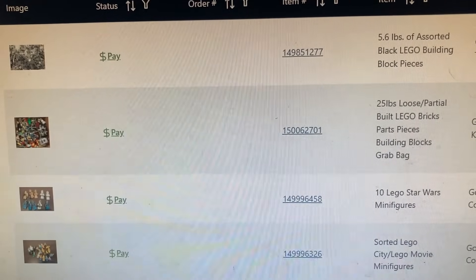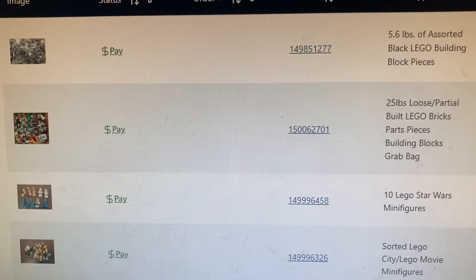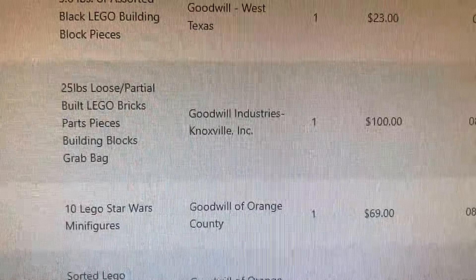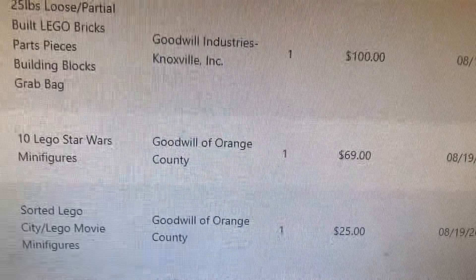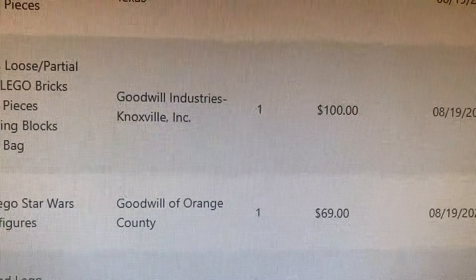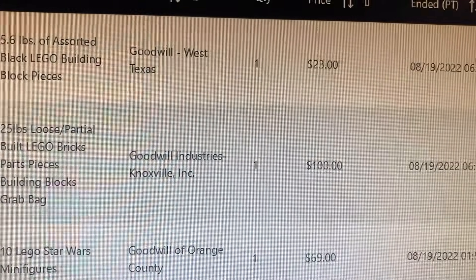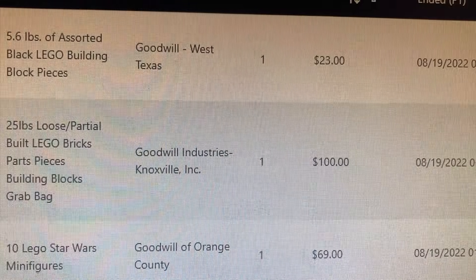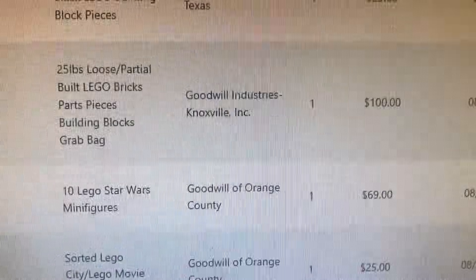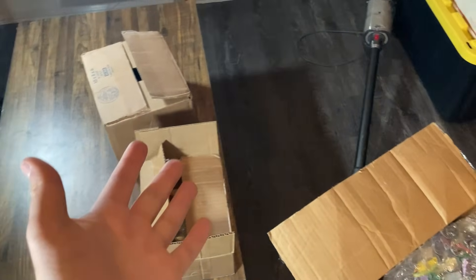I also ended up getting 5.6 pounds of black assorted bricks because that's gonna be very helpful for some MOC builds. The Lego Movie characters and stuff like that went for 25 bucks, the Star Wars guys we got for 69 — hey, funny — and then the 25 pounds of stuff was $100 and the black stuff was 23. So not bad at all.